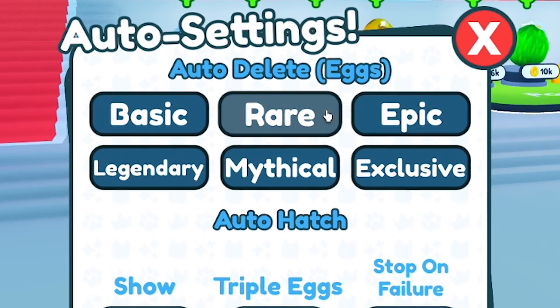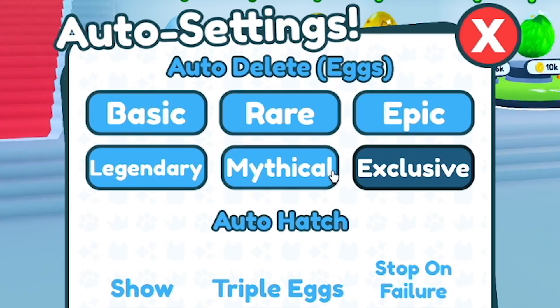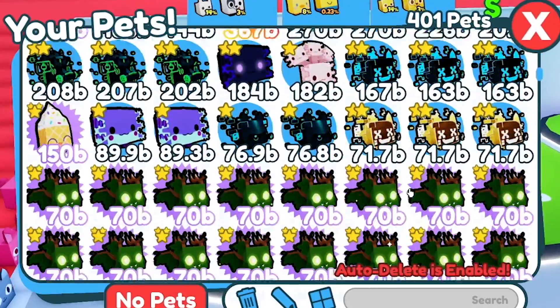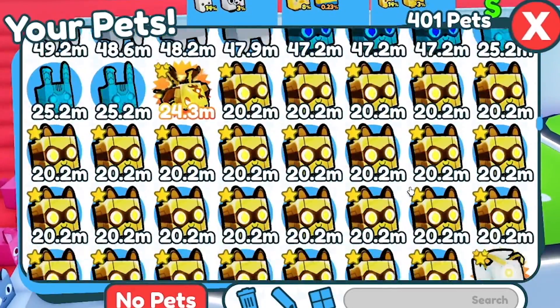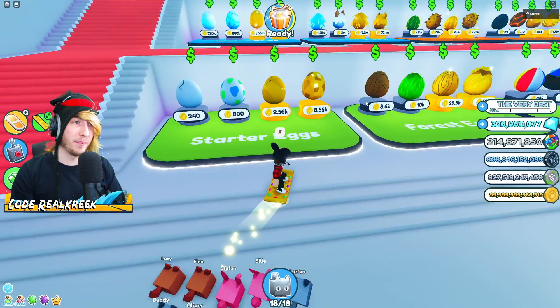Make sure your auto delete is on for every rarity — basic, rare, epic, legendary, mythic, exclusive — otherwise the pets will fill up your inventory, cancel out, and it won't work. For the golden egg mastery it's literally the exact same thing: pick a golden egg and do the exact same method.